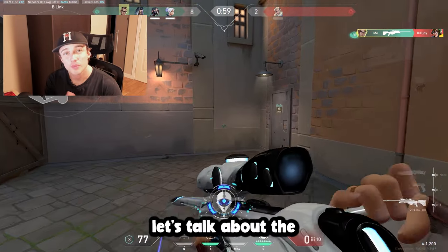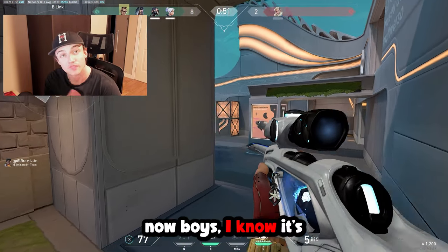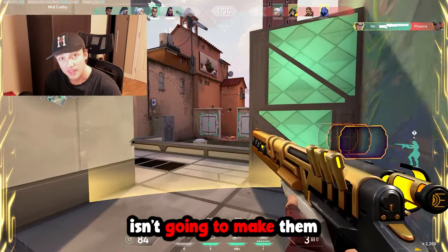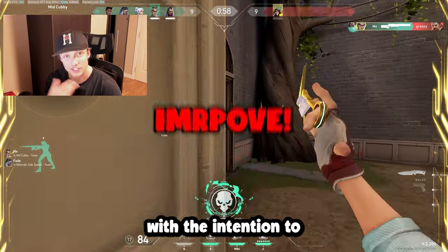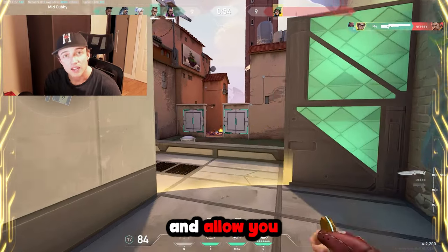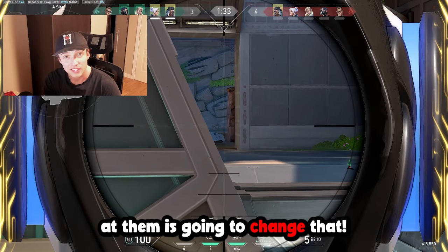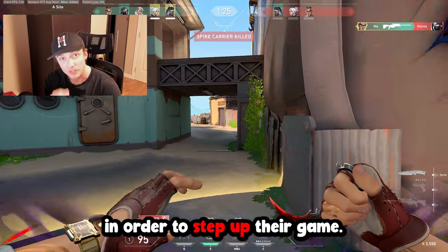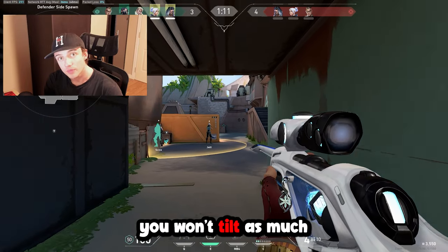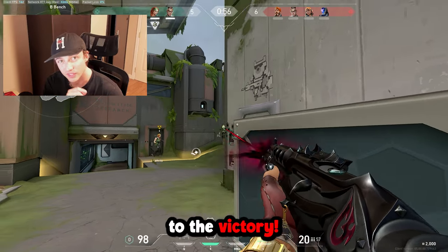Now for the most important part — let's talk about the real reason why you're stuck in gold. It's probably not your aim, not your movement, and not your game sense. It's your weak mental. I know it's hard to stay level-headed when your teammates are struggling, but tilting and yelling at them isn't going to make them or you play any better. Instead, try to focus solely on your own game and go into each game with the intention to improve, not to rank up. This takes pressure off winning and lets you focus on what you can actually control. If you stay calm and give words of encouragement, that may be what your teammates need. Adopt the mentality of playing to improve and you won't tilt as much.